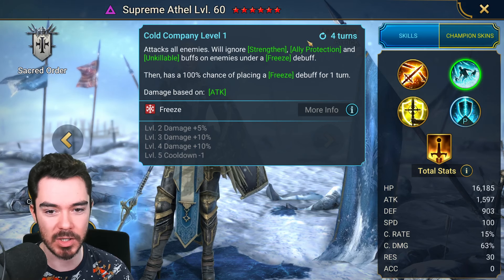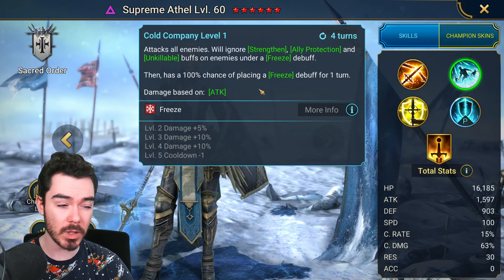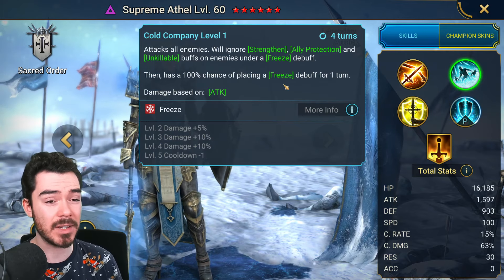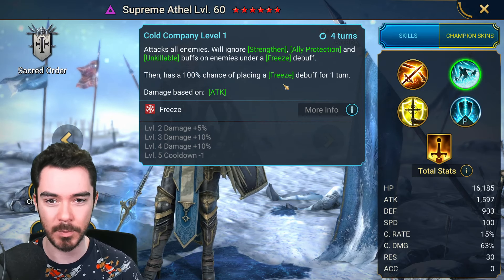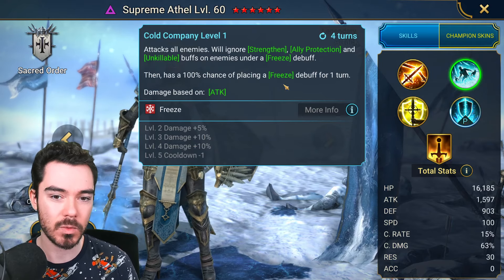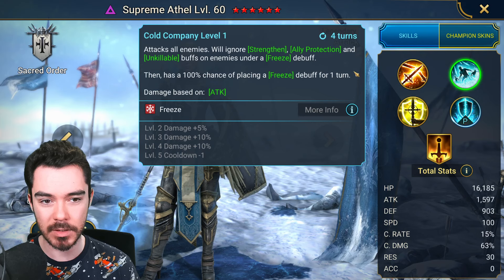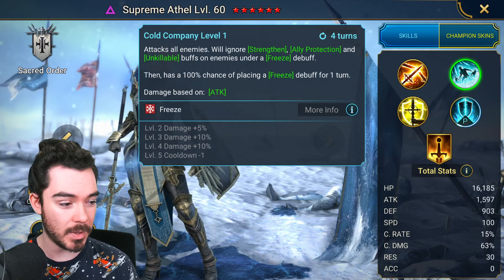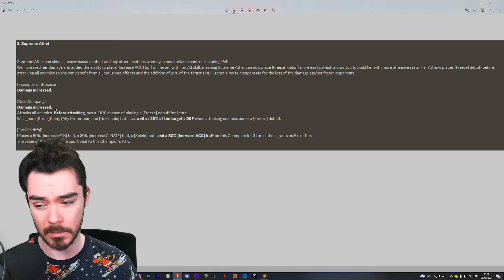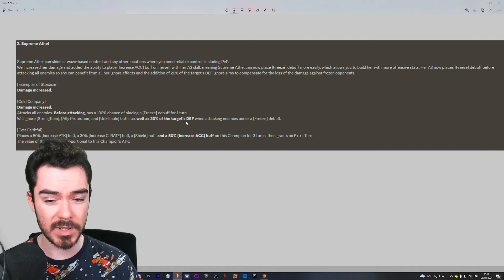That's actually kind of big. 20% defense ignore is a massive damage increase. I try to talk a lot on this channel about how much damage ignore defense adds — it does a ton. Even a small boost like 20% ignore defense can make a pretty big difference. They've also upped the damage, so that's a double whammy: a bigger multiplier and it now ignores 20% defense. That's pretty good. And she can self-trigger this now — she's ignoring those buffs when they're under freeze, and at least she has a chance to freeze them first.